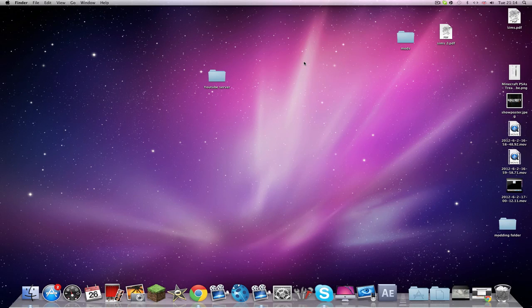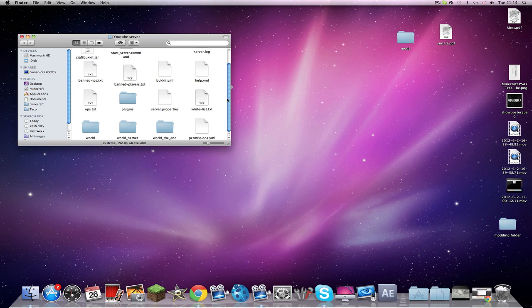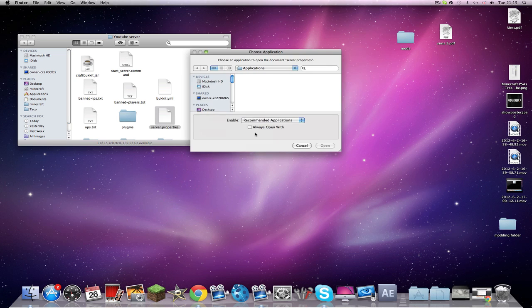Hello guys, we're on our third episode of the 'how to set up a server' series. This one's going to be pretty short like the last one. We are just going to be doing the server.properties file and what each thing means. We'll also be going over the banned IPs, banned players, the help, ops, and whitelist.